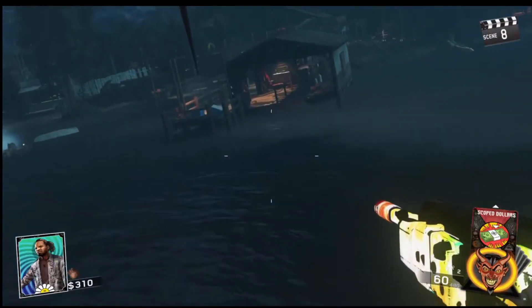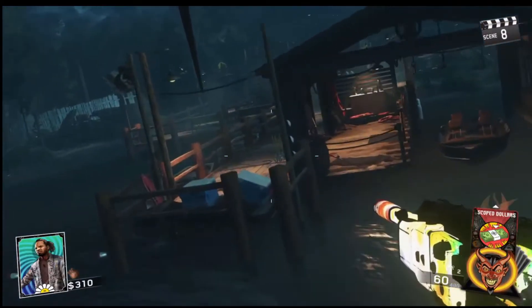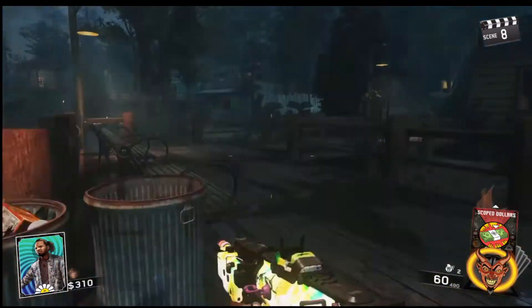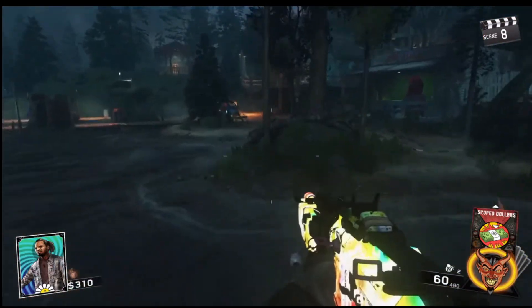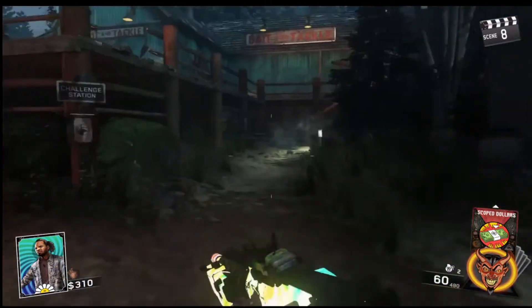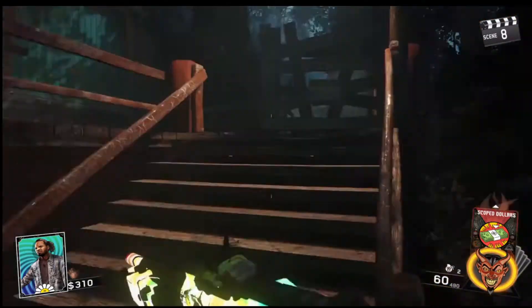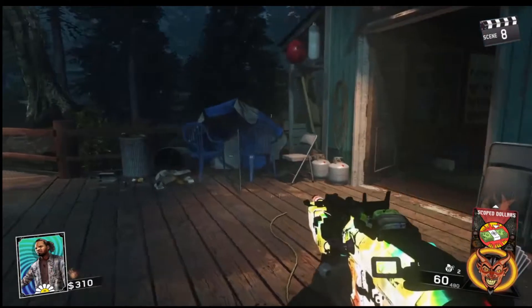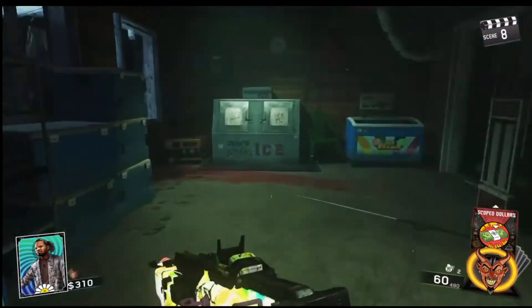Welcome back everybody, this is your host Mr. Amazing Toast, and I have a great tutorial for you guys today. I'm going to show you how to double pack-a-punch your weapon. But before we do that, you need to know how to turn on the power, how to build a boat, and how to access the pack-a-punch machine. If you don't know how to do that, don't worry — I have links to those videos in the description below, so go do that and then come back.